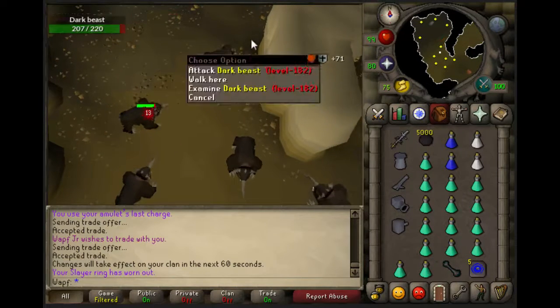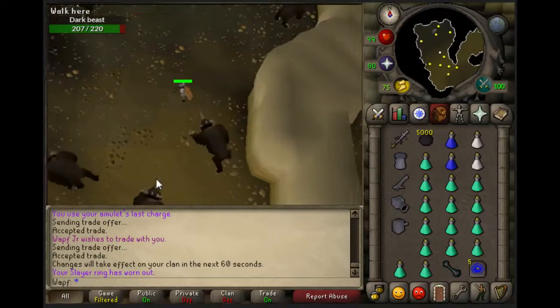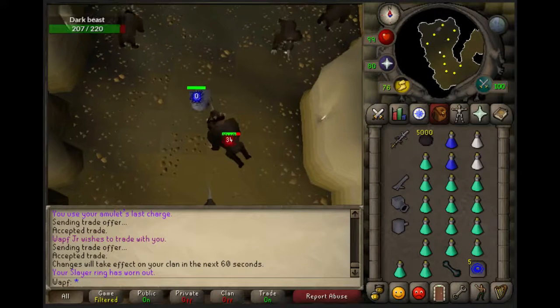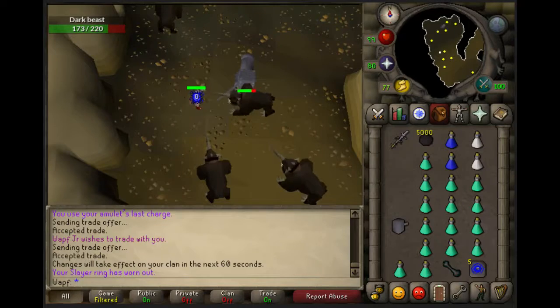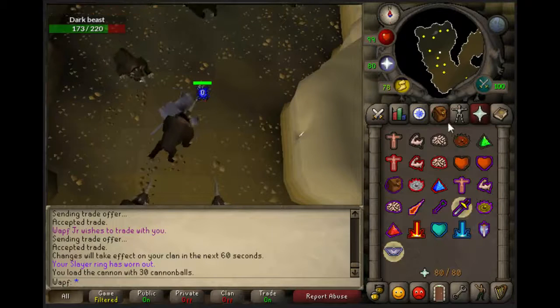I've noticed this spot tends to work the best. Basically, from this wall you just want to go over five spaces from this wall — I believe that's the spot. If I'm wrong I'll go ahead and re-record this, but I believe this is it.